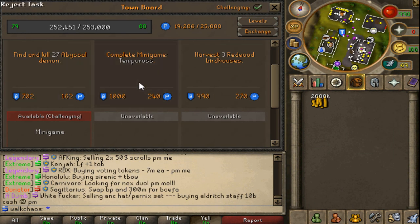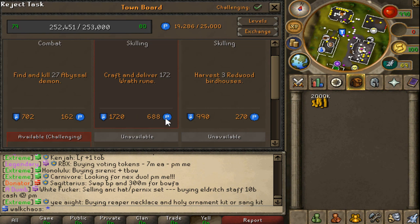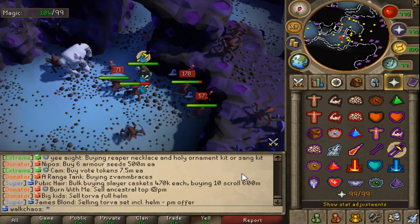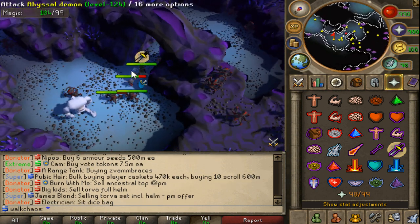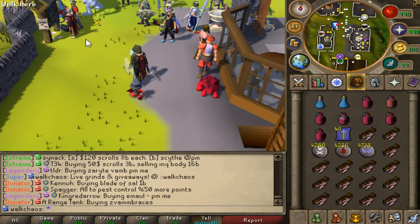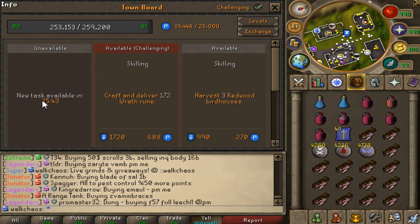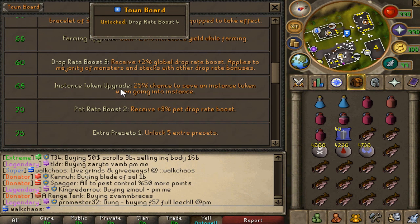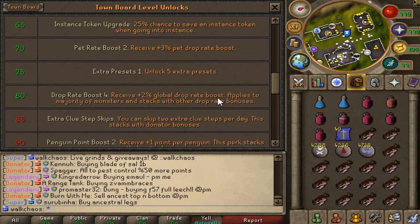Let's see one more task — it's probably going to be Abyssal Demons. Craft deliver 170 — that's a challenging one but the XP is not too crazy, so we'll go for it. Let's kill some Abyssal Demons boys. The best place to go is in the dungeon, or if you guys have an Abyssal task on instance, that's always the best. Task completed — that should be level 80 right here, ladies and gentlemen. And yes it is! Super nice — drop rate boost number 4 has been completed.